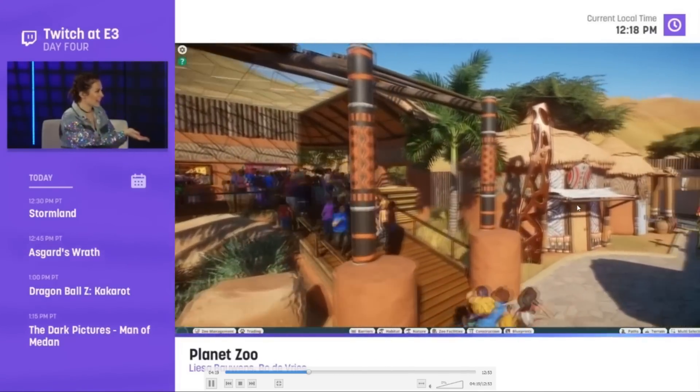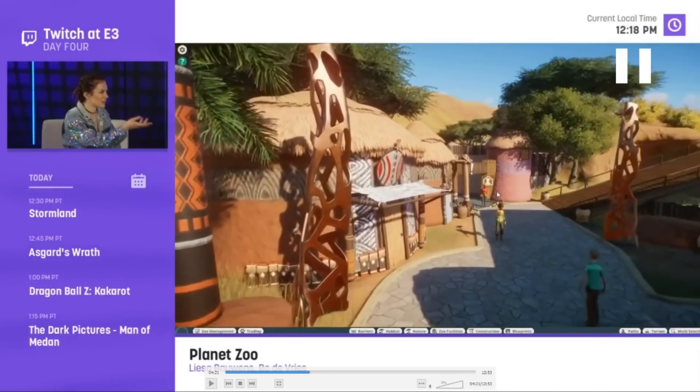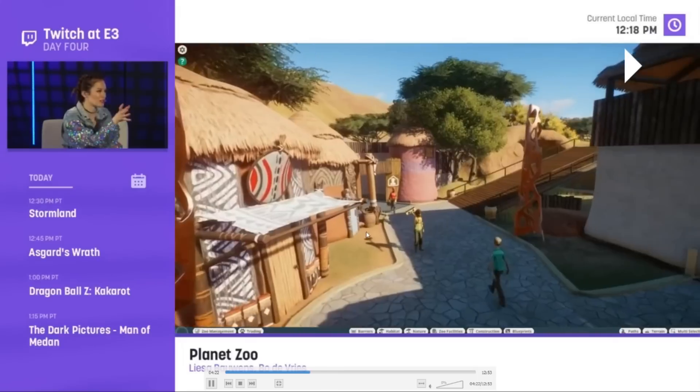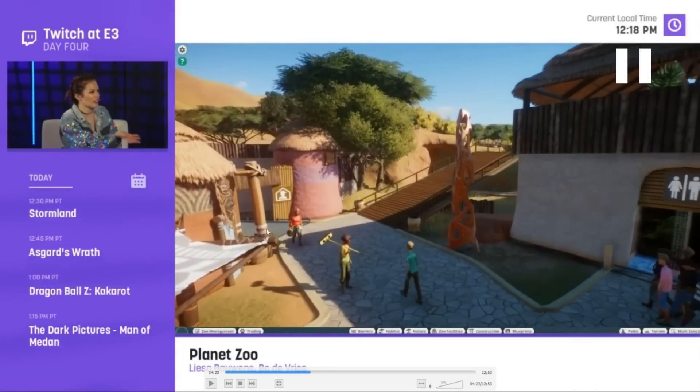If we back up a quick second, it looks like we have a staff room area over here — the exclamation points are very Metal Gear Solid, like 'don't come over here.' It looks like a staff room, and there's maybe a vendor or zookeeper here, possibly a mechanic coming out. This is one of those staff-only paths — staff paths have been confirmed for Planet Zoo, so you will have a backstage area.